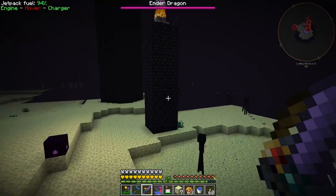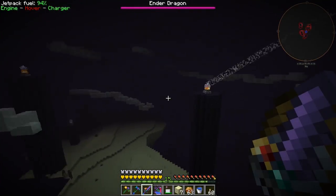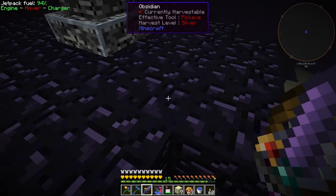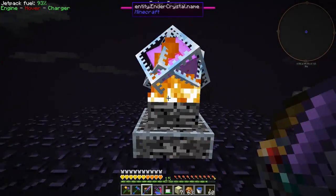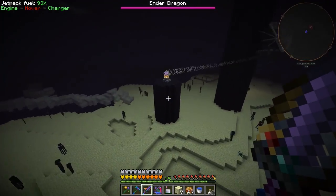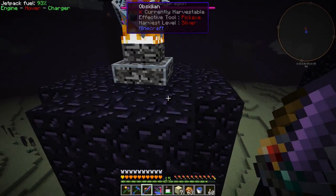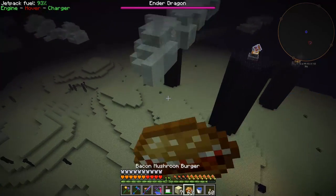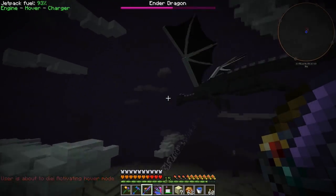There's the dragon. I just realized we don't have anything to throw at the end crystals, so we'll just have to eat the damage. As long as it doesn't kill our boots we should be fine. Let's knock these crystals out - that does take a bit of health off. Hey dragon! I wish I would have brought a bow. The dragon just hit me - that's doing a decent amount of damage. Maybe we should just fly after the dragon and take it down.